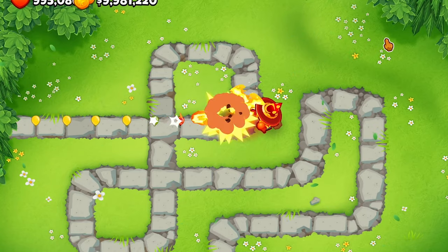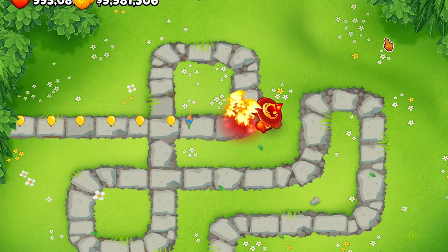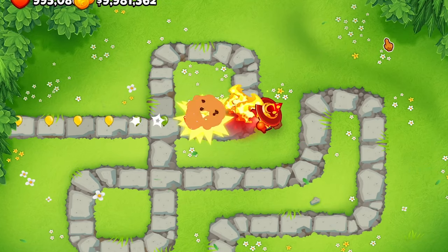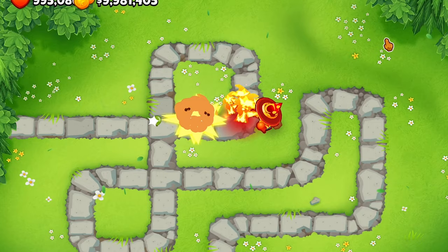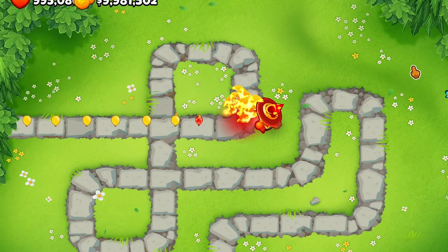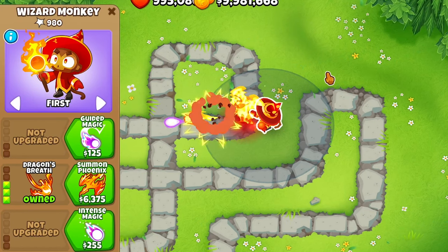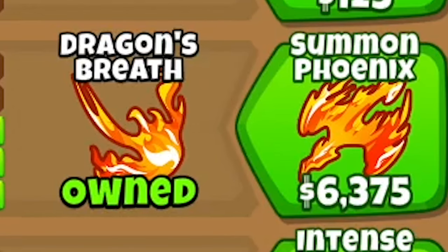It also applies a burn status — one damage every 1.5 seconds for three seconds duration. Wall of fire now has a 0.1 second tick, 20 pierce, created every 4.5 seconds, and the fireball is buffed to nine damage. Most people stop here because summon phoenix is crazy expensive and it's only an ability.